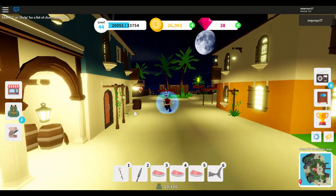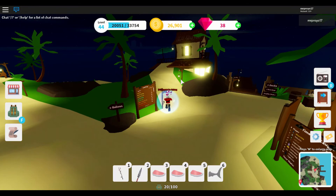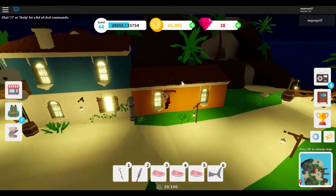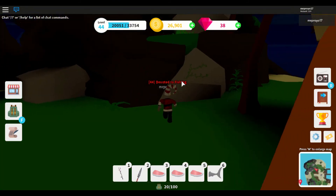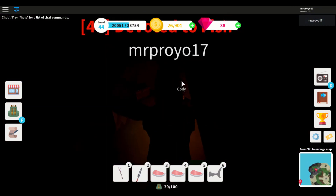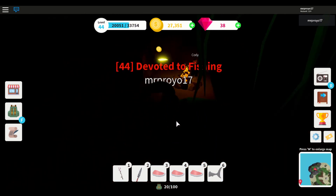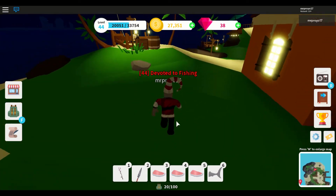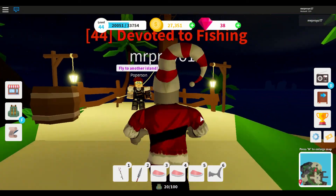So that was the first method — quests; the second — sea creature milestones; and the third — pirate ships. The final way is secret chest locations. I'll be doing a dedicated video on where all the secret chest locations are. Let me just show you one — here's one of the locations. In these chests you will either get coins or gems. That's all the ways I know of to get gems — thank you guys for watching, drop a like and subscribe, hope you enjoyed!